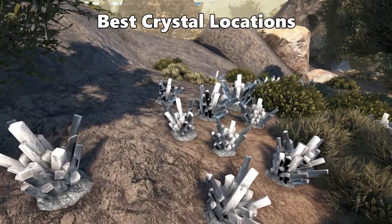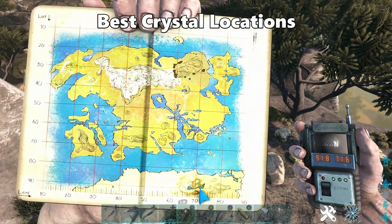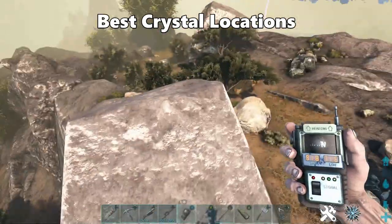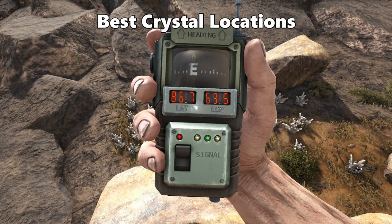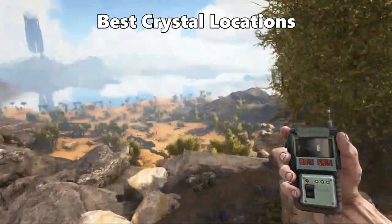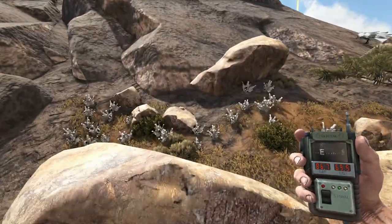Next resource is Crystal. The first crystal location is at 91.8 latitude and 71.6 longitude, at the top of this mountain — there's quite a decent amount up here, and if you follow the path going down you'll find a massive cluster. The second crystal location is at 86.7 latitude and 69.5 longitude, on the side of this cliff near the bottom of the mountain, where there is a nice cluster of crystals.